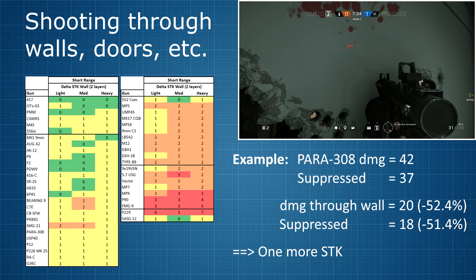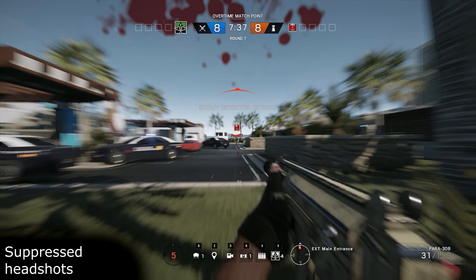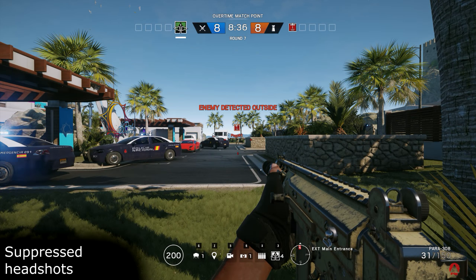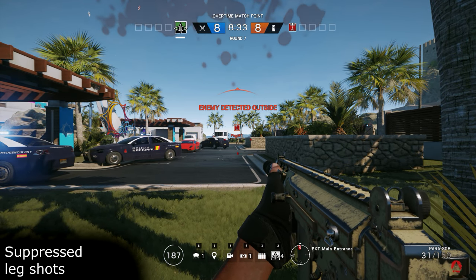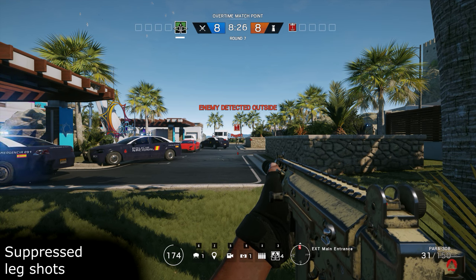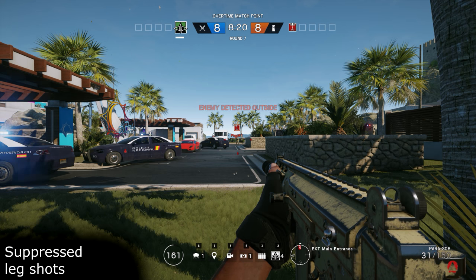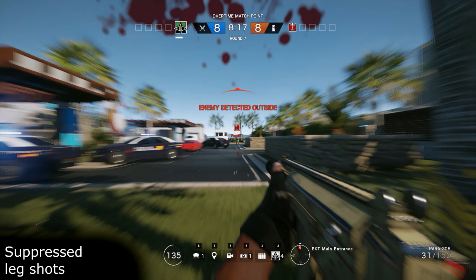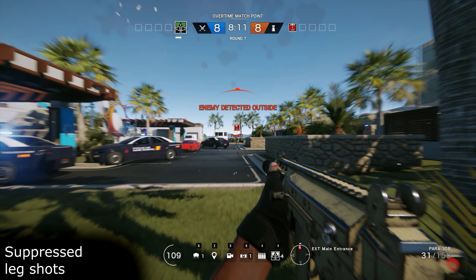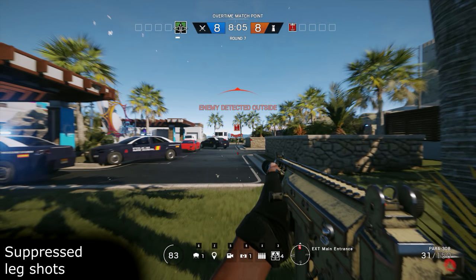Let's talk about shooting different body parts. When it comes to headshots, the suppressor has no real disadvantage — any weapon that kills outright with a headshot without the suppressor will still do so with the suppressor at any distance. When shooting an opponent in the legs, the effect is exactly the same as when shooting through walls: the suppressor lowers the baseline damage first, and then the leg damage multiplier is applied. Shooting a light or medium armoured operator in the legs causes 25% less damage rounded down, and for heavily armoured operators that reduction is 35%, again rounded down.